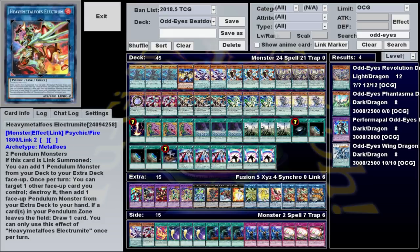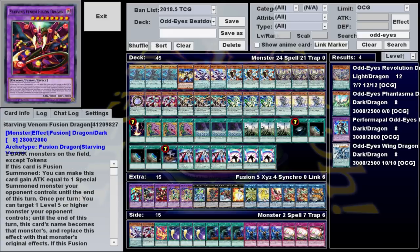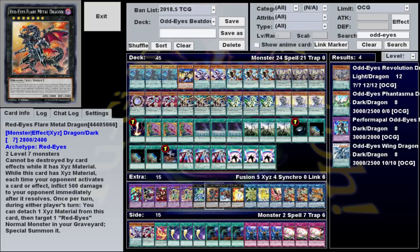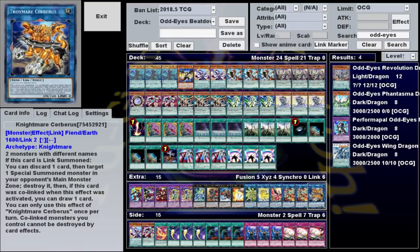Our extra deck consists of two Heavy Metal Foes Electromite, two Odd-Eyes Vortex Dragon, and one each of Rune-Eyes Pendulum Dragon, Performapal Gatling Ghoul, Starving Venom, Odd-Eyes Absolute Dragon, Red-Eyes Flare Metal Dragon, Gaia Dragon the Thunder Charger, Big Eye, Zephyra Metaltron, and a basic Nightmare Package of Unicorn, Phoenix, and Cerberus.